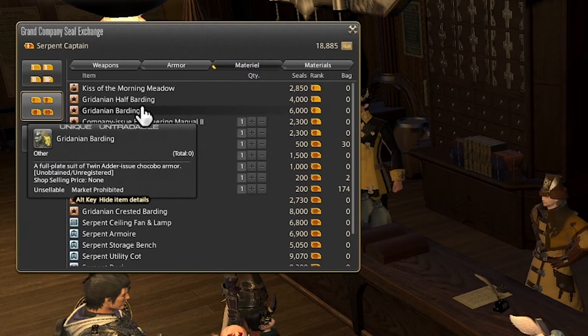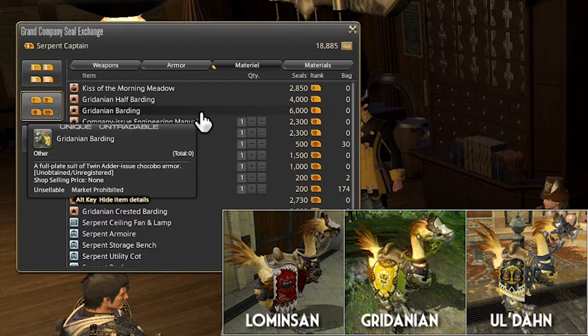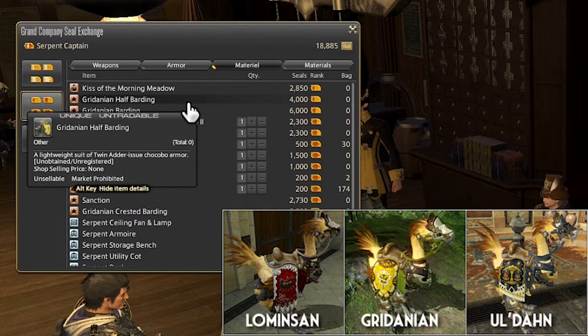Next we have two Chocobo Bardings, which is basically an item you can use to dress up your Chocobo representing which Grand Company you've chosen. If you're in the Twin Adler Grand Company you're going to get a yellow Barding, Immortal Flames is probably going to be a black Barding, and the Malstrom is probably going to be red.